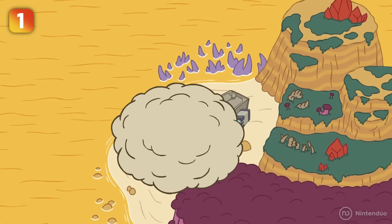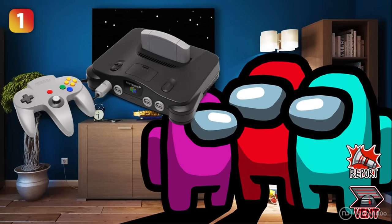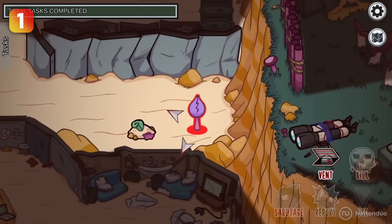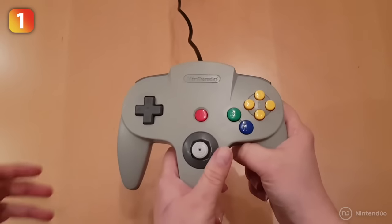You accidentally crash on a dangerous and mysterious island, and along with the wreckage, the first thing you do is set up your gaming console — with one of the best ones in history. You can see how the crewmates have connected a Nintendo 64 to the screen, and we know it by the shape of its iconic controller that no one seems to know how to hold.